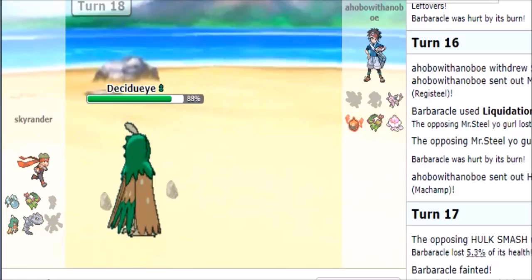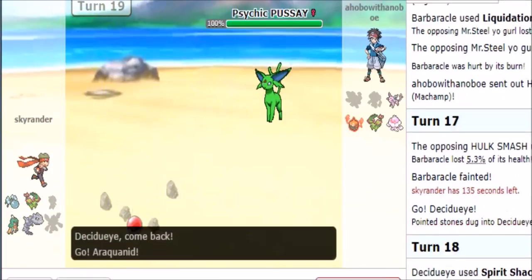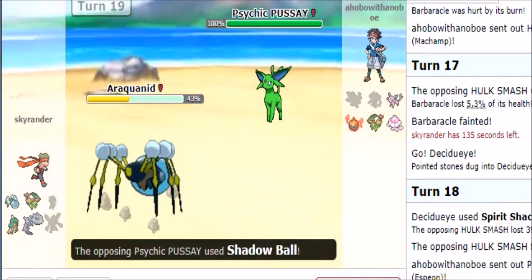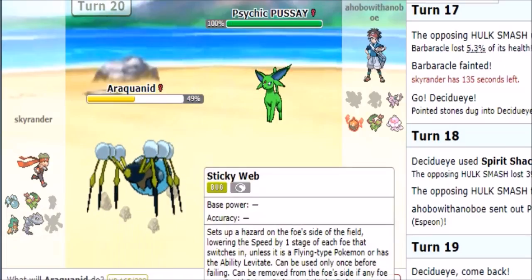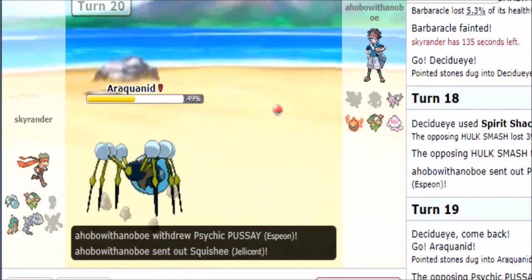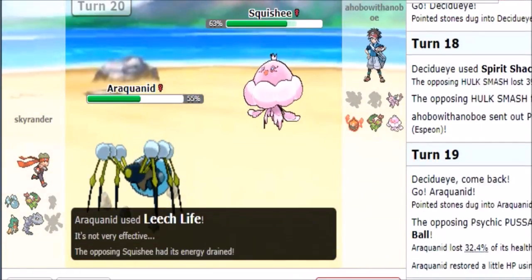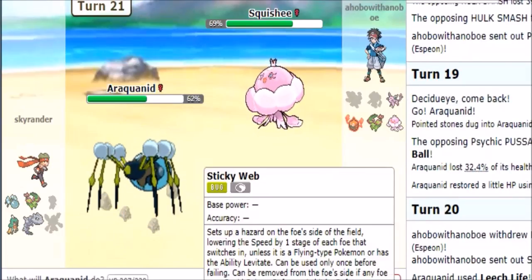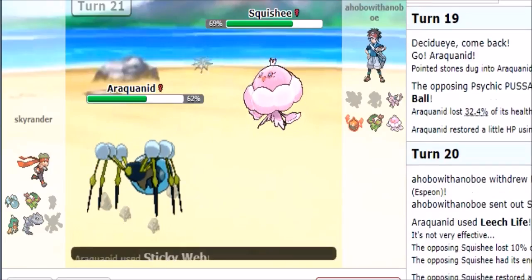I'm in a surprisingly good spot even though I clearly should have played that Pokemon differently. Against this Pokemon it is basically the sack play — there's really nothing else to it. I'm gonna go for Leech Life — Zygarde is his best switch-in and I don't necessarily mind. I'm pretty sure I can get a sticky web up here. You forgot about the Water Bubble!